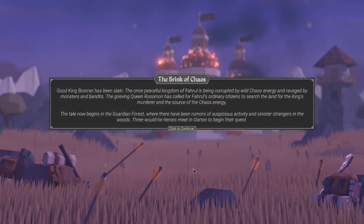Good King Bronner has been slain. The once peaceful kingdom of Farul is being corrupted by wild chaos energy and ravaged by monsters and bandits. Their grieving queen Rosamund has called for Farul's ordinary citizens to seek the king's murderer and the source of the chaos energy. The tale now begins in the Guardian Forest, where there have been rumors of suspicious activity and sinister strangers in the woods. Three would-be heroes meet in Orton to begin their quest.